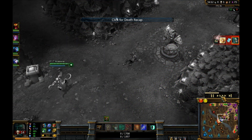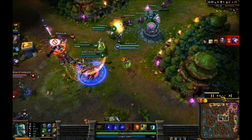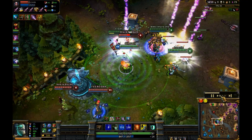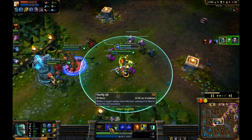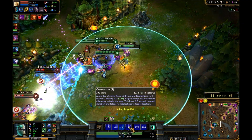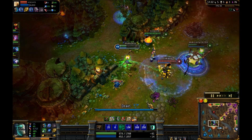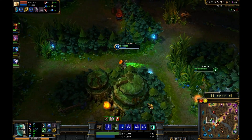I'm four for three but trust me it gets better. Fiddlesticks is just absolute king late game - maybe one of the best AP carries late game, it's just ridiculous. Here you can see I fear him and then Crowstorm, because my fear lasts two and a half seconds and Crowstorm takes a second and a half to channel - so if you fear someone you can Crowstorm and still be doing damage for a full second.